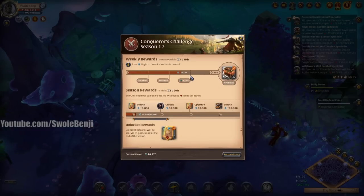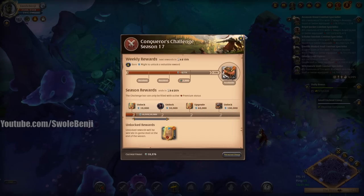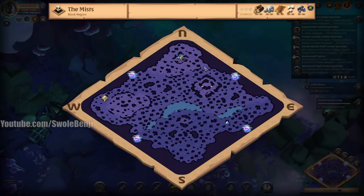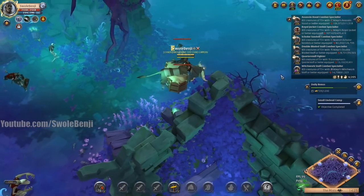For clearing this camp we got 1490 rep and 17,000 fame. You can also get to 99 mob kills, swap to the weapon you want to fame up, and kill the last mob so all the fame goes to that weapon. I'm honestly just doing this for the might to complete the Conqueror's Challenge, get favor points, and eventually get the chest — which can contain a baby mammoth, so that's an insane amount of money.